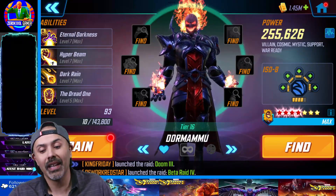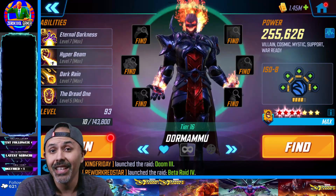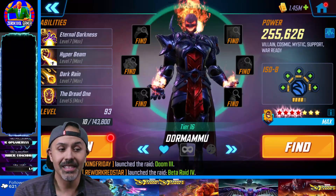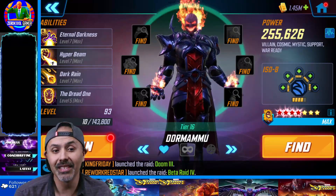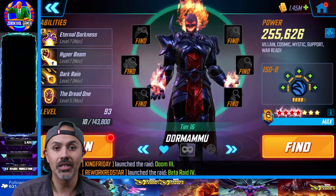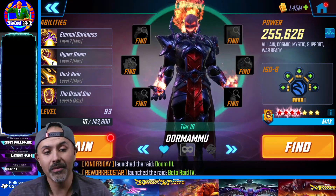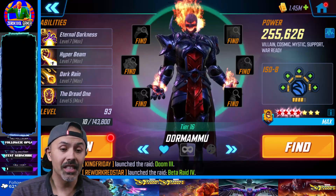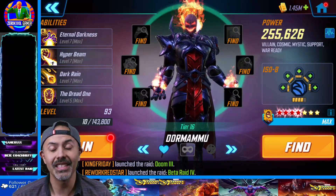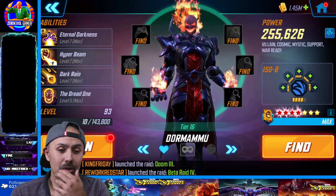The first big one is Dormammu. Dormammu is nuts — he basically gives you a revive, does a massive alt, and his special can stun most characters if he's built up correctly. It gets you charges so he can flip stuff. You definitely want to build up Dormammu. If you don't have him, I would suggest beefing up the rest of your characters so you can get through DD5 to get him.